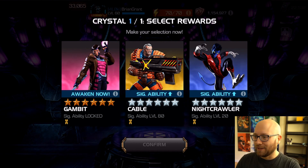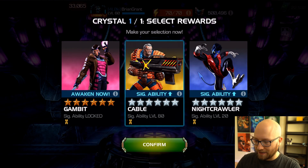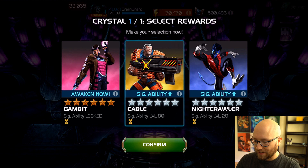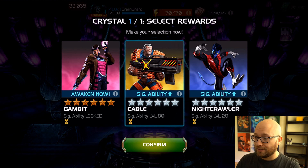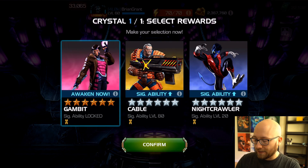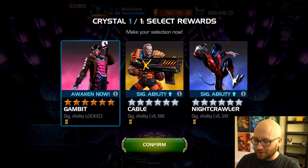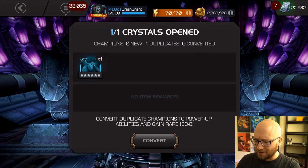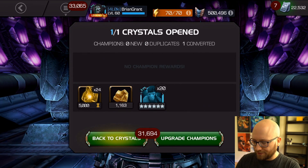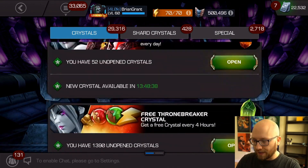Oh, that really sucks guys. None of these options. The amount of times I've pulled Cable - five times naturally out of regular six-star crystals. Going for the first-time awakening on Gambit I guess, but ow, that does not feel good at all. Alright, let's hit the regular nexus now.